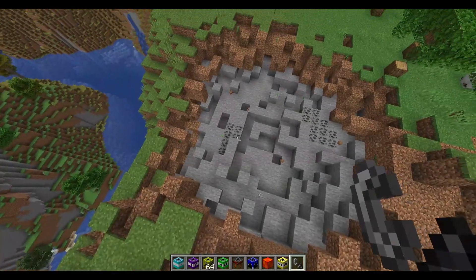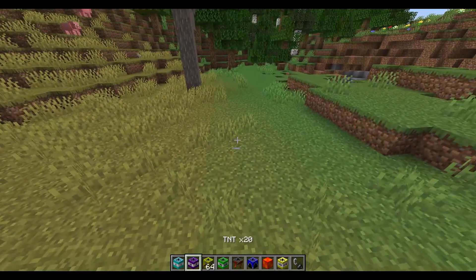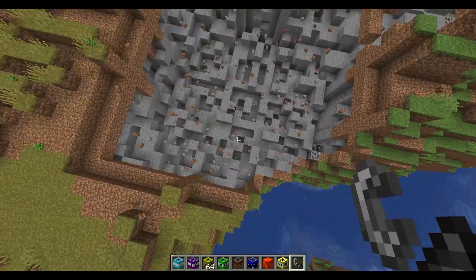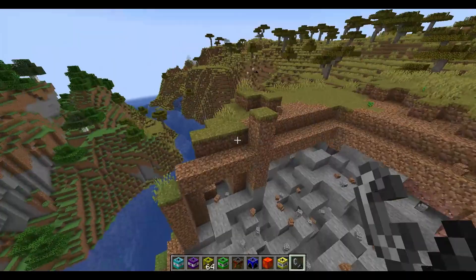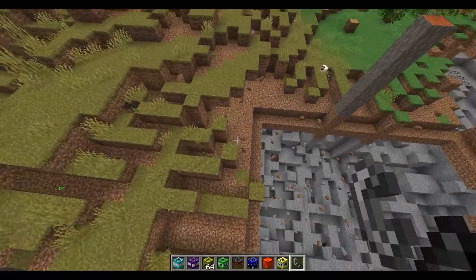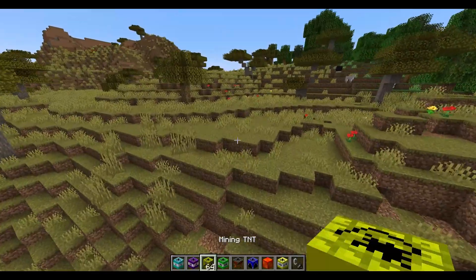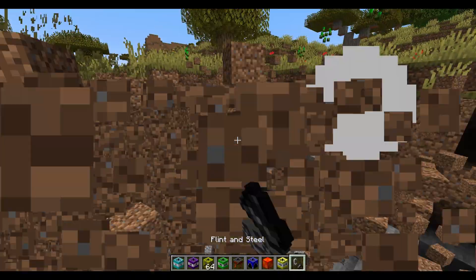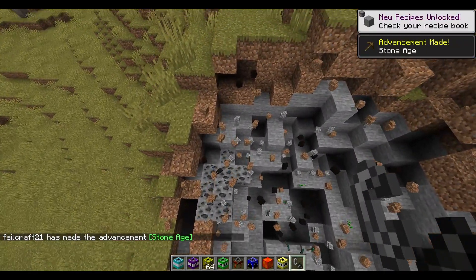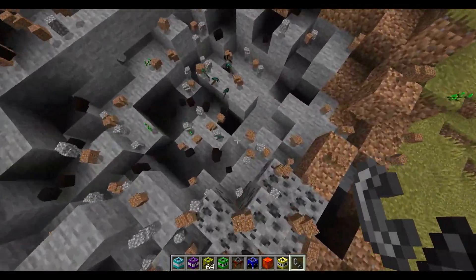It just straight up exploded — there was no time. TNT times 20. These literally explode when I hit them immediately. That's not gonna be good. They make very strange patterns I guess. The mining TNT — okay, I don't know what the difference was.